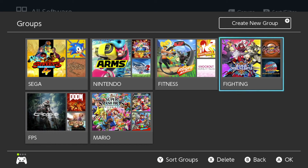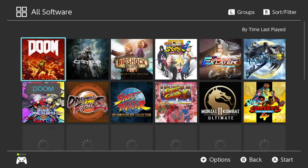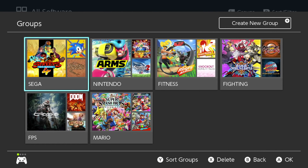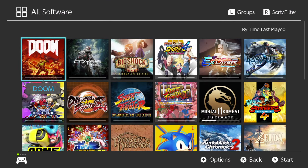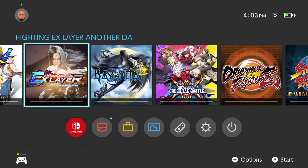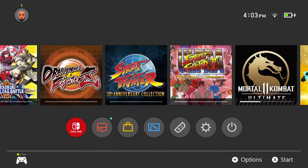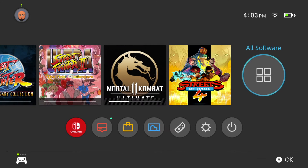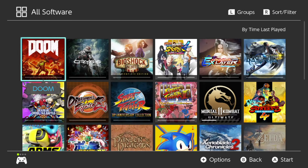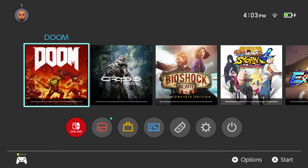The only thing I wish they could do with the folders is give you the option to have them on the home screen. Instead of having to click 'All Software' to get to the option to select folders, I wish they had that option right on the home screen.